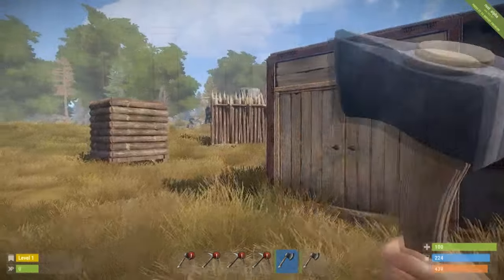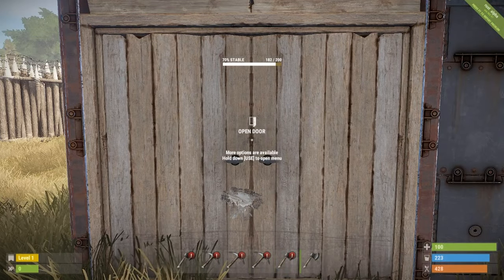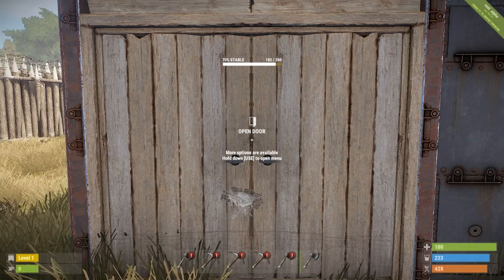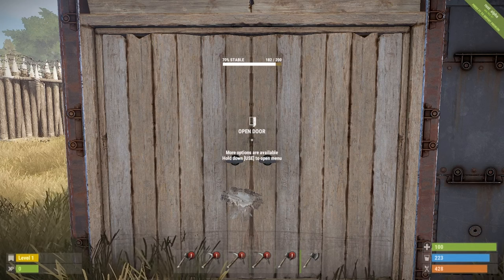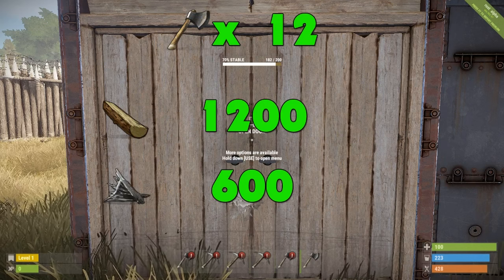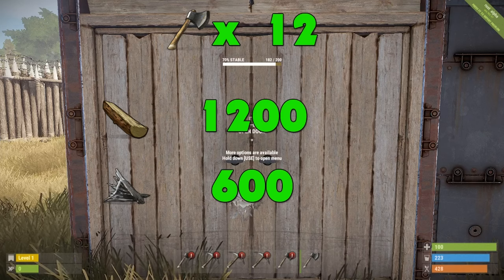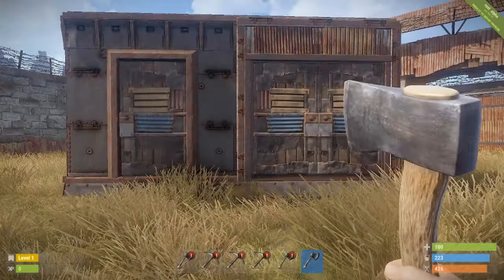We have managed to do 18 damage out of the 200 health on a wooden door, which means we're going to need 12 hatchets to get through it. 12 hatchets would cost us 1,200 wood and 600 metal, and it would also take 12 minutes to get through a wooden door.